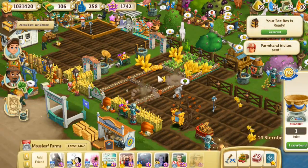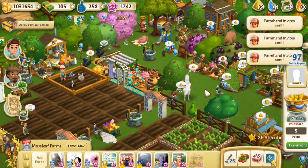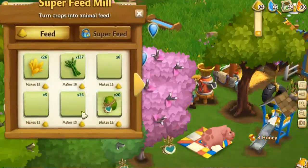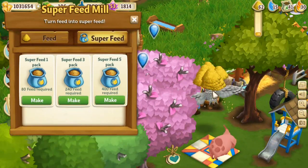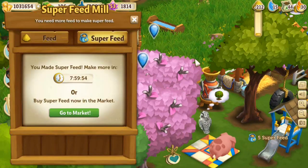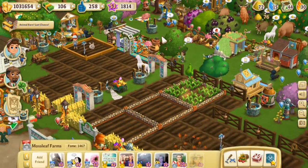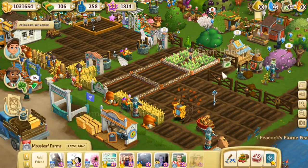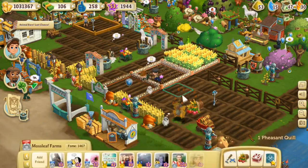We're gonna feed the animals and then head off to see what your farms are looking like — we'll just pick some random farms to go visit. Let's feed all you guys; hopefully there's enough feed — in fact, I'm gonna make some more feed. Look at those beautiful owls! Let's get some super feed. We'll turn the rest into some food. So cool — it's so cool to see the owls just flying around!